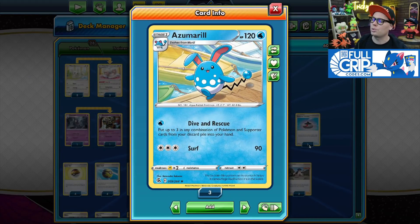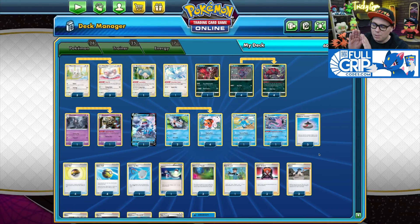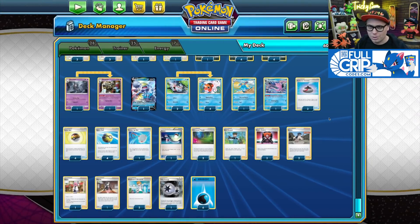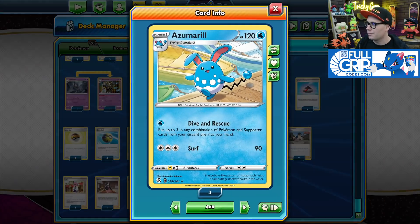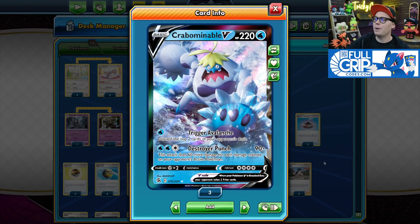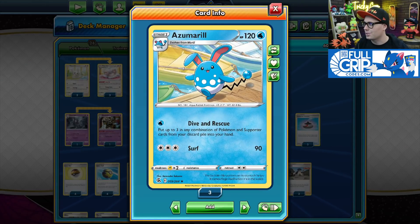Azumarill is a great resource recovery card with its Dive and Rescue attack for one Water Energy, putting up to three Pokémon and Supporter cards from your discard pile into your hand. This lets you loop resources at the end of the game. Once your opponent is low on energy, you can get back cards like Klara or Bruno to avoid decking out — Bruno shuffles you to four cards. Bird Keeper is a nice switch card you can also recover with Azumarill. At the end of the game, once your opponent is locked out, you bring out Crabominable and use Trigger Avalanche to mill them out. You'll never deck out because you can loop resources indefinitely with Azumarill.